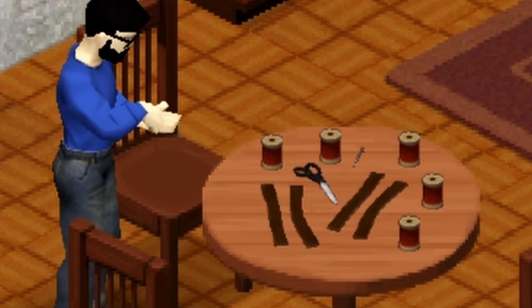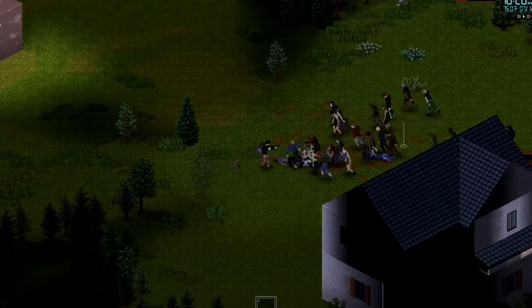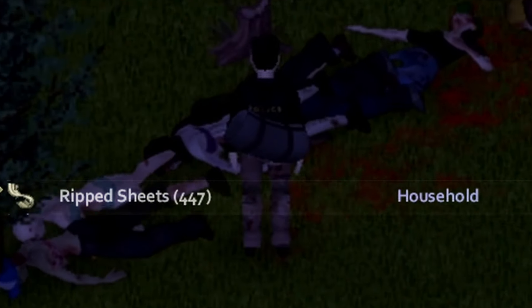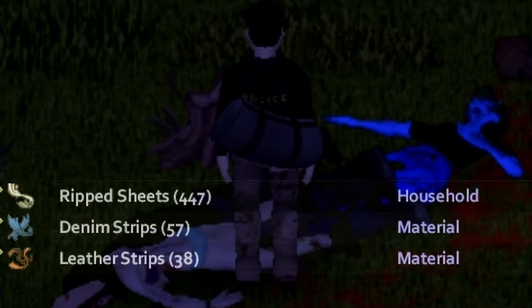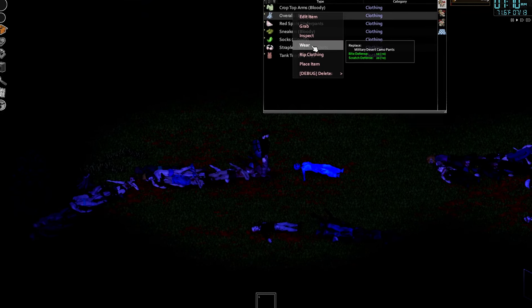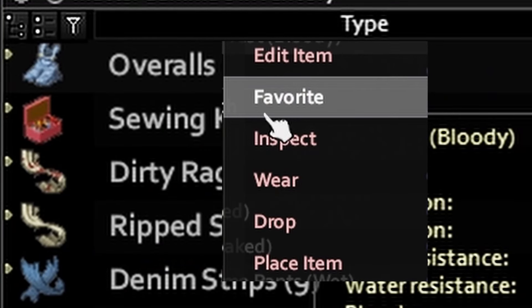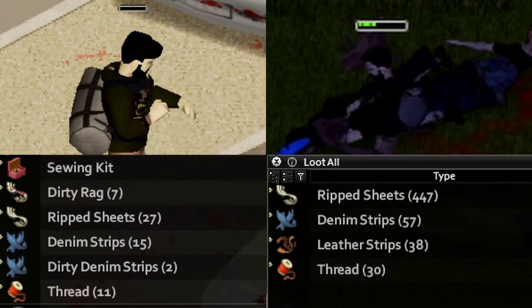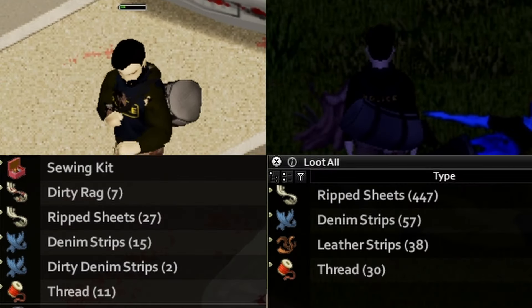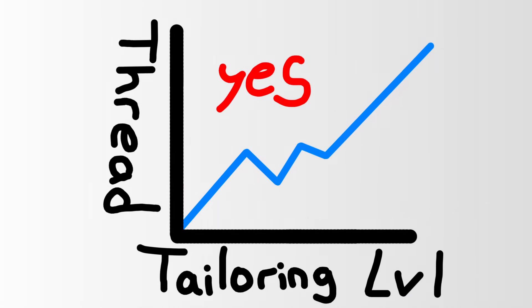Luckily the merciful devs at Indystone don't want you to suffer too much. I spawned in an absolute mess of zombies, and by the end of it I had 447 ripped sheets, 57 denim strips, 38 leather strips, and 30 thread. Tailoring level 0 is rough. I picked up these coveralls, and I'm not going to rip these apart — I'll show you why later in the video. To prevent myself from harvesting this precious commodity for parts, I made sure to favorite the clothing item I did not want to rip apart. As you level up, you're going to get more thread from ripping up clothes.